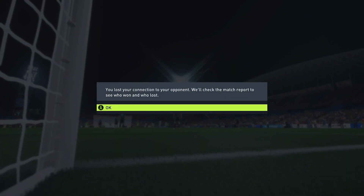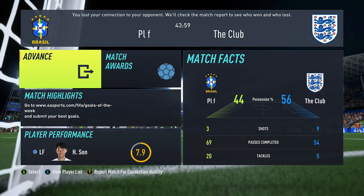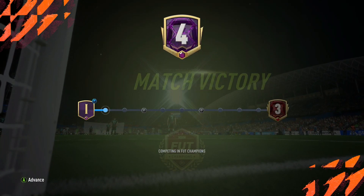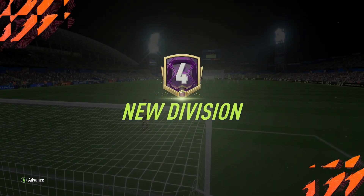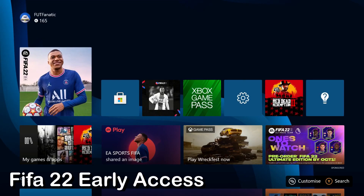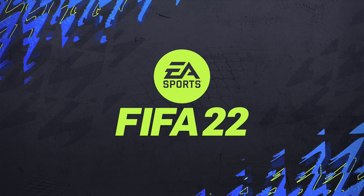EA Play does give you early access to FIFA 23 regardless of which edition you buy. It's normally 10 hours, and the date hasn't been revealed yet, but it's normally five days before the Ultimate Edition release — so around September 22nd you'll have access to those 10 hours of early access. There's always some confusion: EA Play offers early access but it's not technically the full game, however you can play all game modes and everything saves for the full release, carrying over to the game's full release on September 27th or 30th.